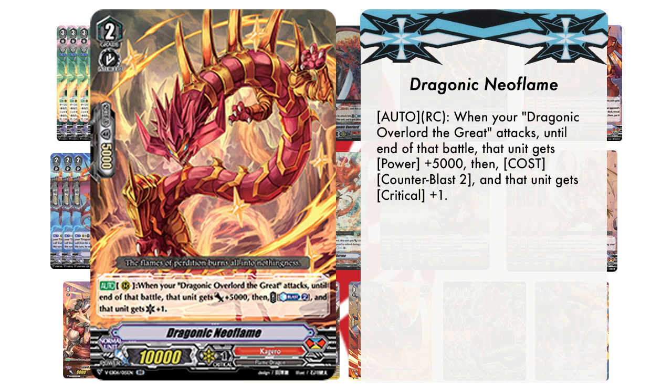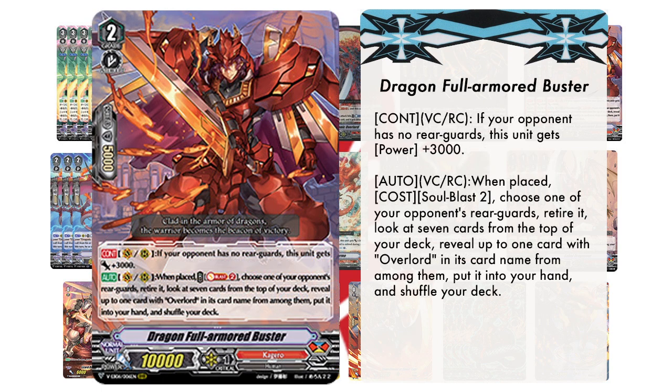One thing to keep in mind is that Dragonic Burnout and Full Armor Buster are best friends, because every time you use Burnout's skill you send a card to the bottom of the deck, and then Full Armor Buster — even if you whiff the Overlord search — shuffles your deck. So it basically gives you a better chance to drive check those Grade 2s and Grade 3s you sent to the bottom, and even draw them back.